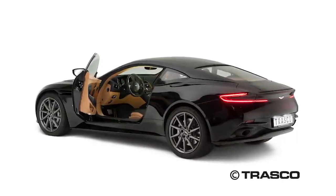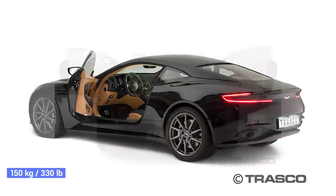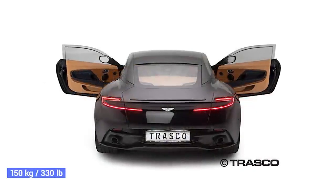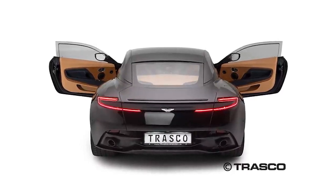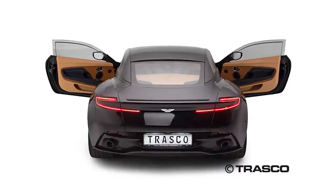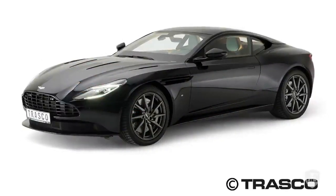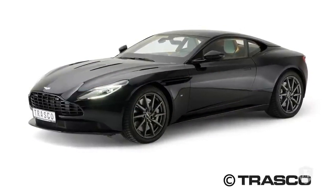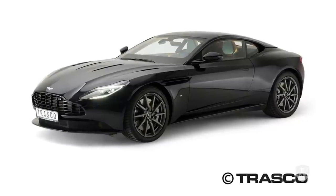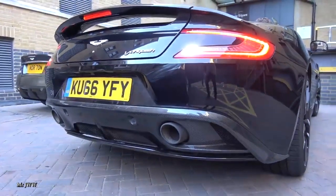The windows are all replaced with ballistic glass. Amazingly, this is all done by just adding 150 kilograms to the car's curb weight, but its gross weight remains the same, so there's no compromise in terms of its on-road performance. This means it retains its 600 brake horsepower V12 engine that provides 516 pound-feet of torque. According to Trasco, the only time you'll notice the difference between the standard DB11 and this one is when you're driving it hard or on a track, in which case the modified version is slightly slower to respond.